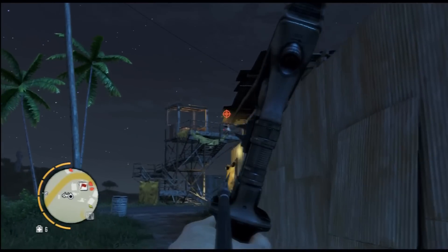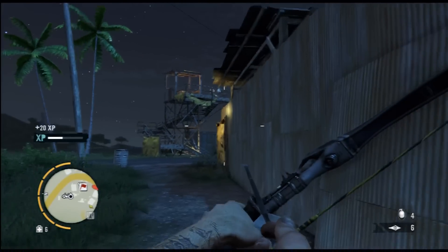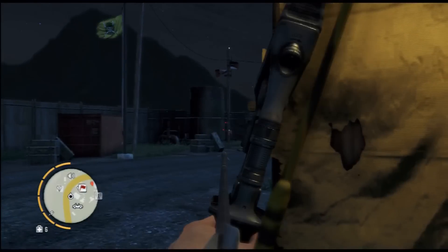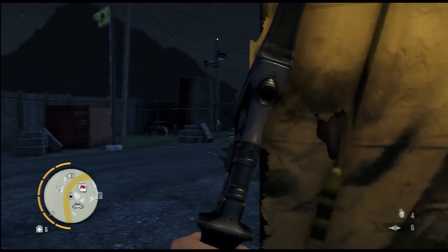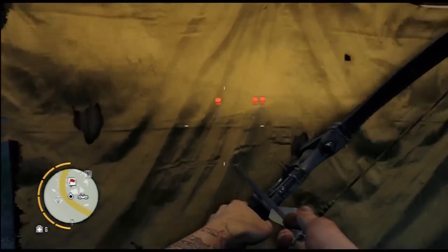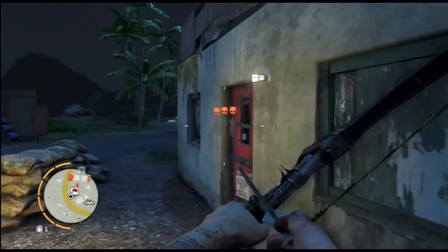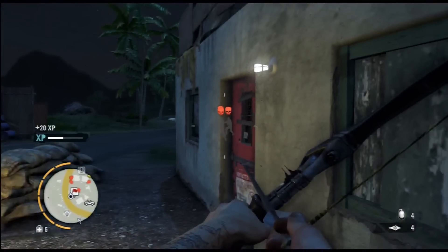We're going to try and take the sniper out next, because when snipers hit you, they hit hard. We still haven't been spotted. We've taken one alarm out and one sniper. There goes the next alarm — that means no reinforcements. We've only got about four enemies left in this area now, so we can slowly move inside.